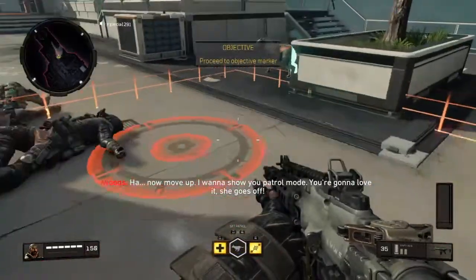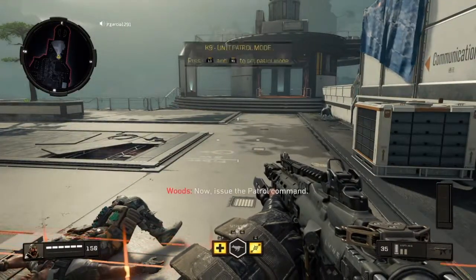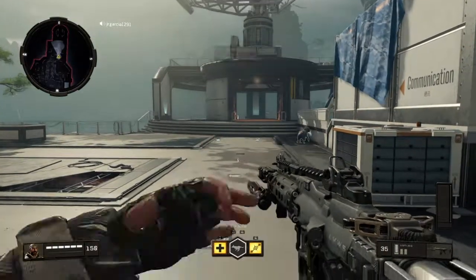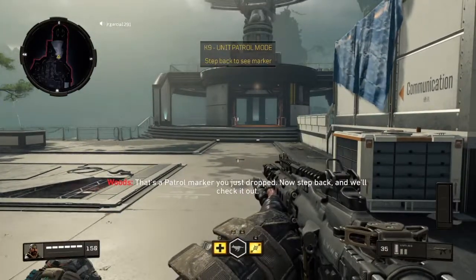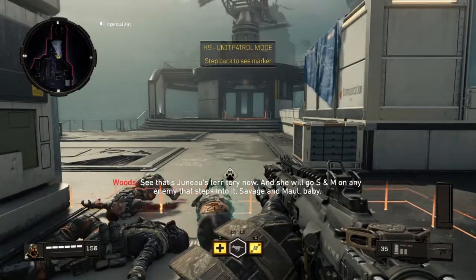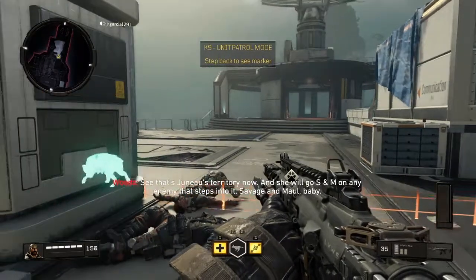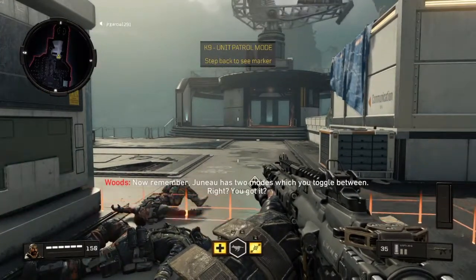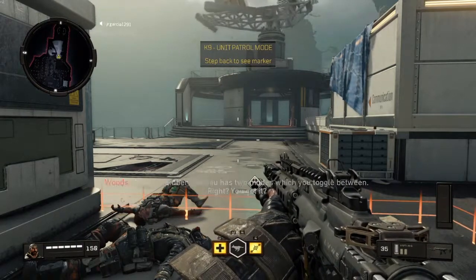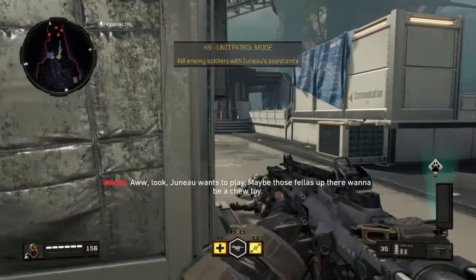Now move up - I want to show you patrol mode, you're gonna love it. She goes off when you issue the patrol command. That's a patrol mark you just dropped - now step back and check it out. See, that's Juno's territory now and she'll go S&M on any enemy that steps into it - savage and maul, baby. Now remember, Juno has two modes which you toggle between. Oh look, Juno wants to play - maybe those fellows up there want to be a chew toy.